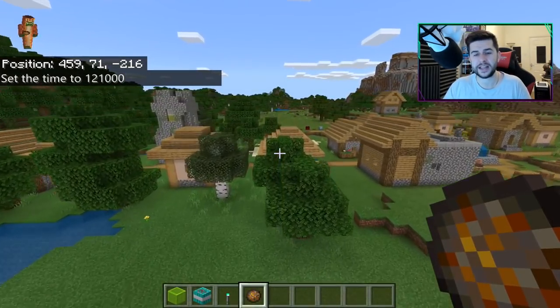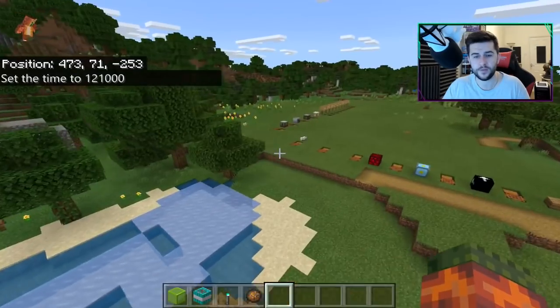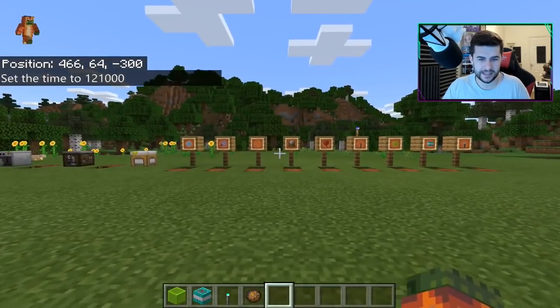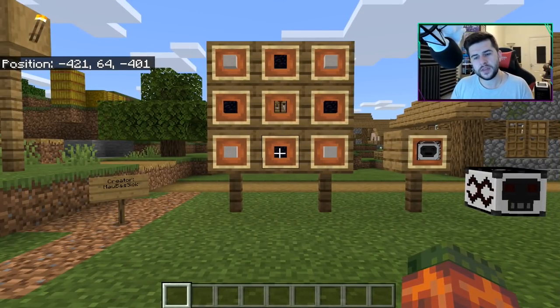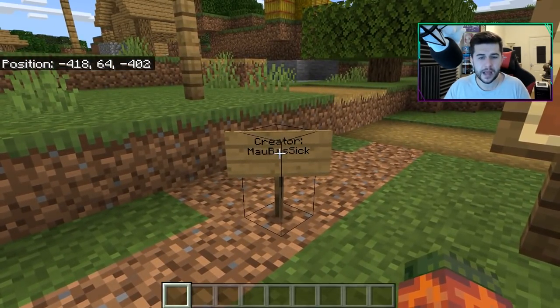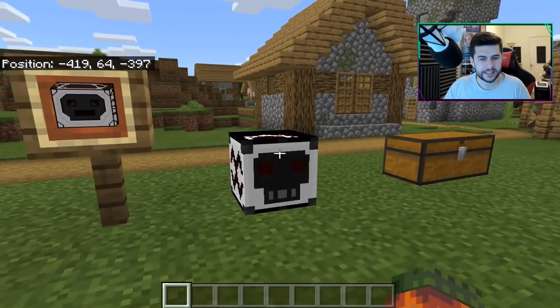I've got one more that I want to show you that I think is really helpful for the survival world. I love the concept of this one — I still feel there's a little bit more tweaks that could be made with this pack, but this one's created by Mubasic. What this is, is an uncrafting table.